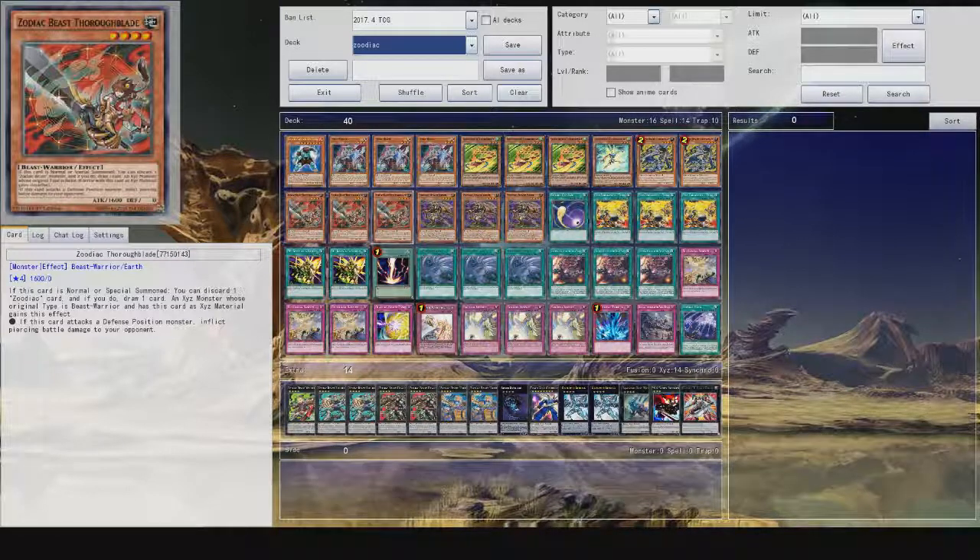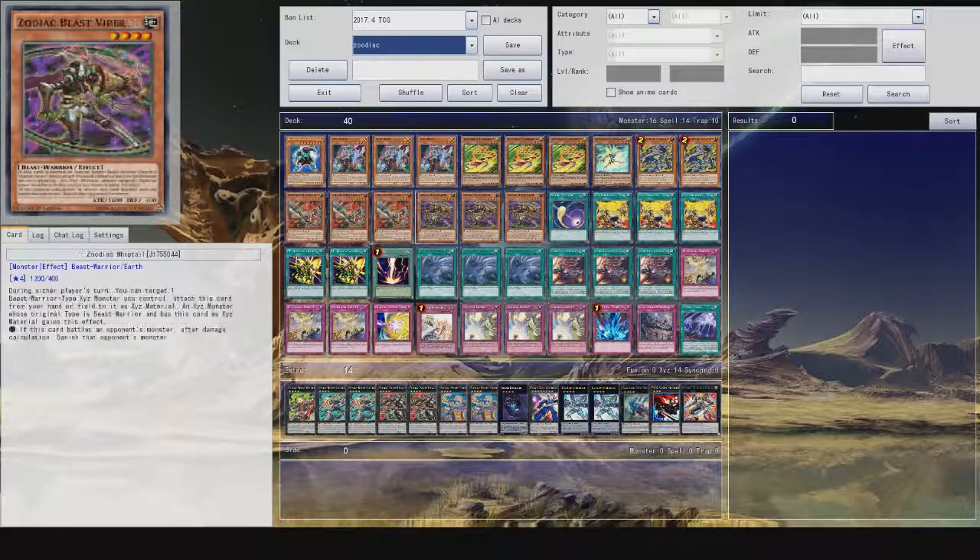We have three Zodiac Throw Blades. Like most of them, when it's used as an XYZ material it gains an effect. This one — you discard one Zodiac card and if you do, draw one card. Not bad. And if this card is a defense position monster you can deal some damage, so it's like a very immediate crush effect on an XYZ monster.